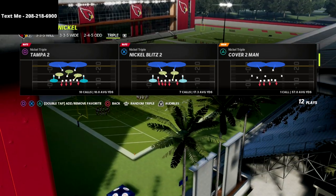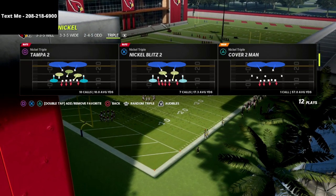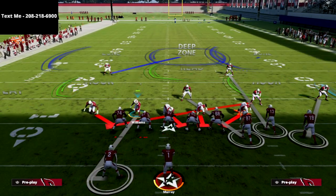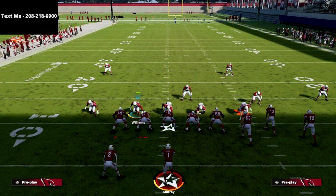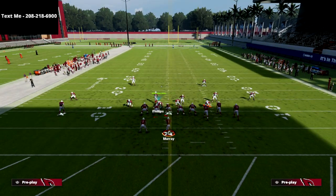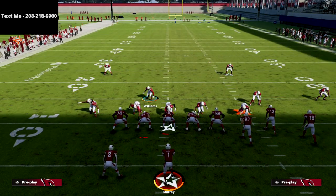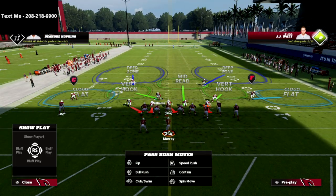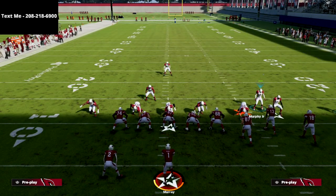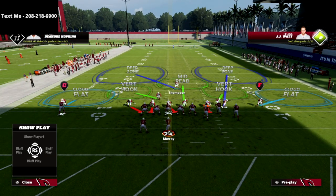Nickel Triple is a great and really unique formation. There's a lot of things that you can do with it. One of the things you can do is if you run the Tampa 2 or the Cover 6, which are two of my favorite coverages in the game, all we're going to do is flip this play. What you're going to notice is it puts this linebacker in the gap, and then you're going to be able to user that linebacker. If you show blitz, you'll see we've created a significant weighted coverage to this side.